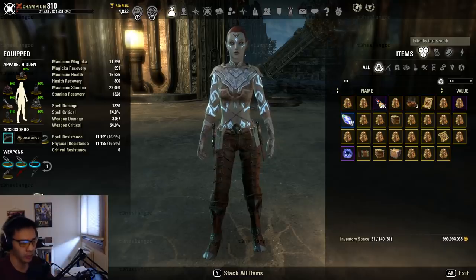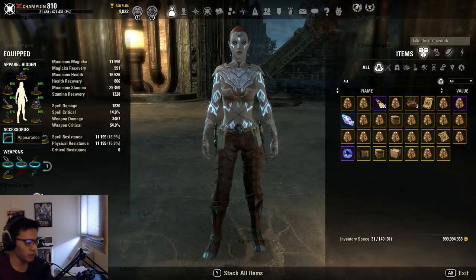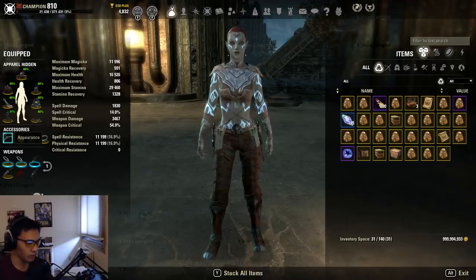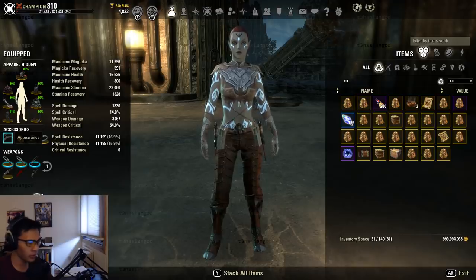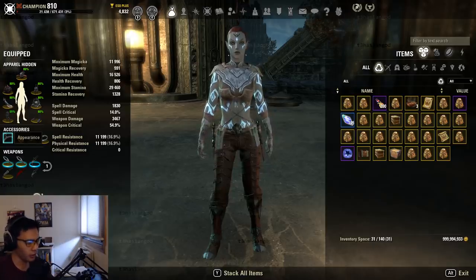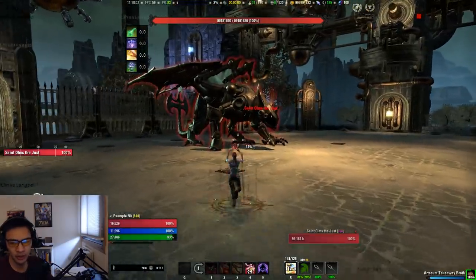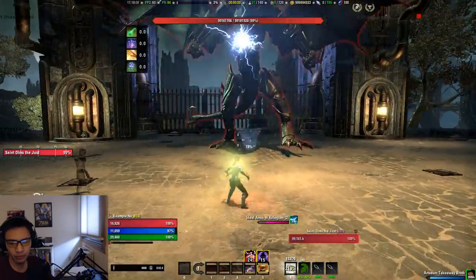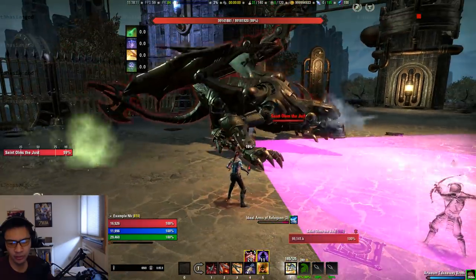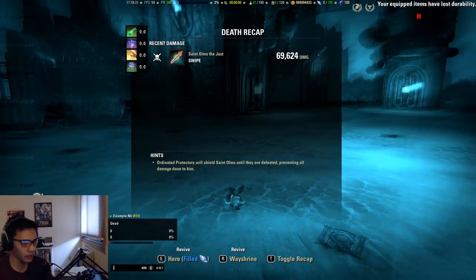If it's acting multiplicatively as expected, that would be about a 7.1% additional reduction, so 81,839 times 0.929 would give around 76k. So it's either going to be around 69,500 or 76,000 something. Let me go ahead and do this test — I have all my stacks, cast Shades, he's vulnerable. The result is 96,24x. It does seem like Merciless Resolve's damage reduction is not adding in multiplicatively.